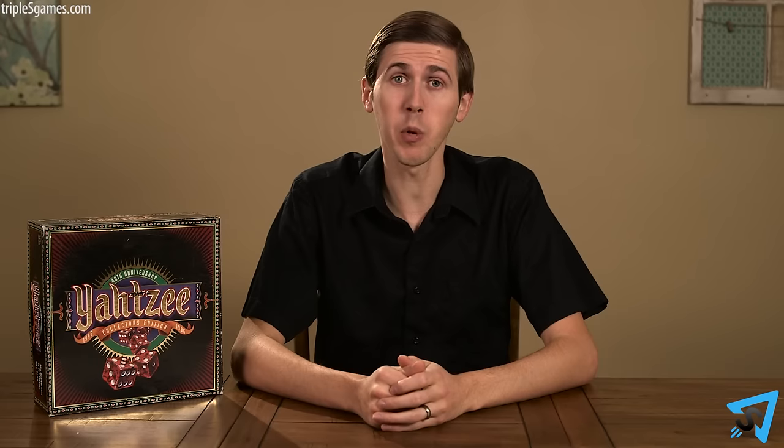Give each player a scorecard. Each player rolls all five dice; the highest total goes first, then play proceeds clockwise.